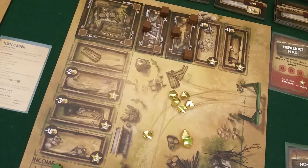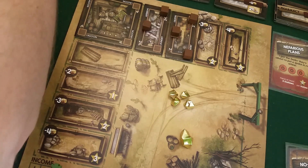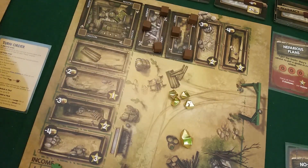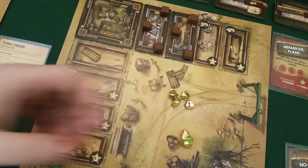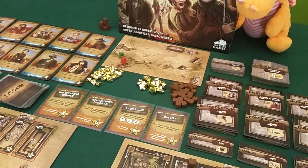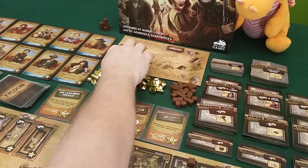Draco spends two gold to get another supply, finishing the laundry and getting to draw two cards. He could finish his saloon as well and draw another card, but he decides to hang onto his money. He gets five points for finishing the small tile, going up to eleven. It's my turn and I get three income, giving me five total. I now have eight and need ten for the school room.